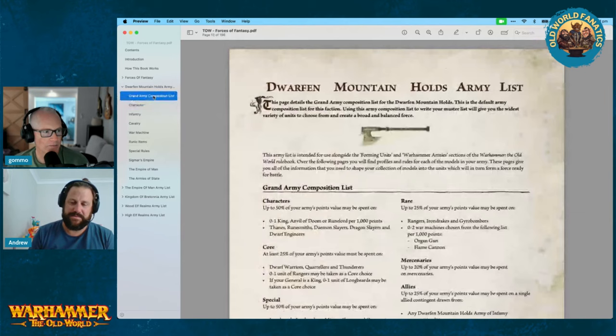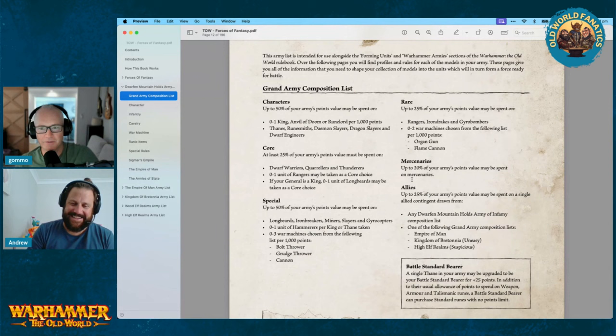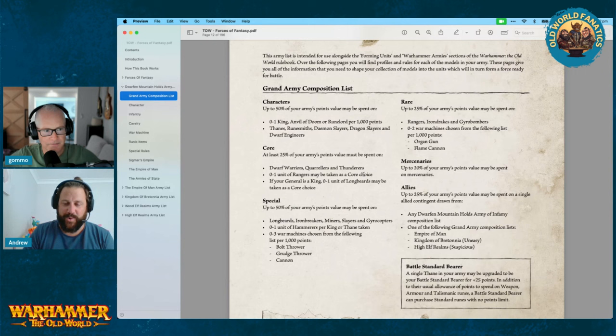Let's jump into army composition — we'll jump back to the other runes as we go. It's hard to do one without the other with Dwarves. Like most armies, 50% of your points can be spent on characters. Zero to one King, Thane, Runelord per thousand points — giving you an allocation of two in most battles. You can take as many Runesmiths, Demon Slayers, Dragon Slayers, and Dwarf Engineers as you want. I'm surprised the Demon Slayer wasn't in the zero-to-one category.